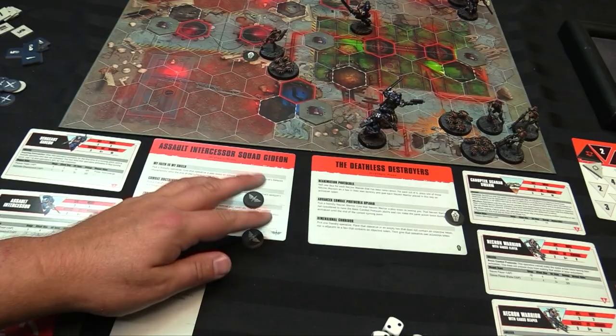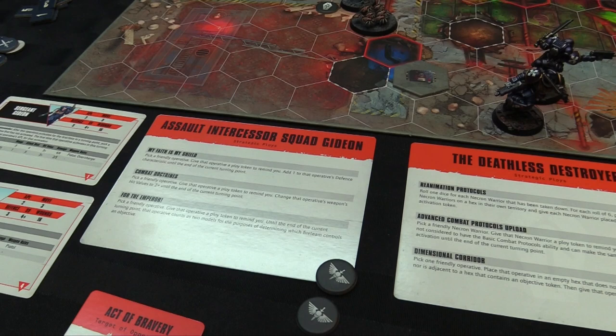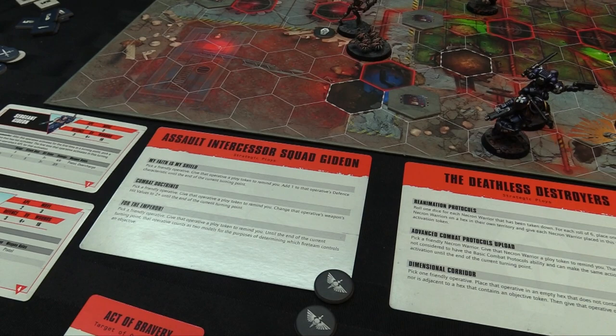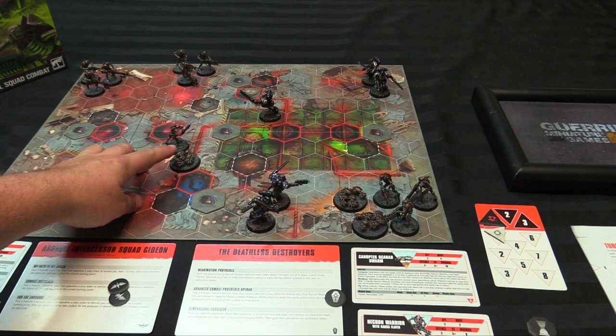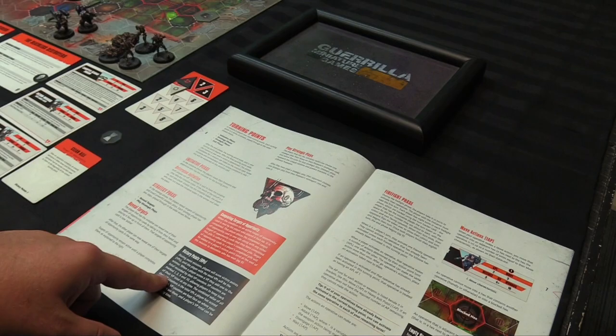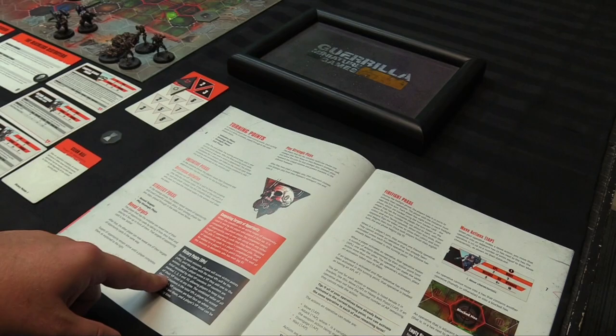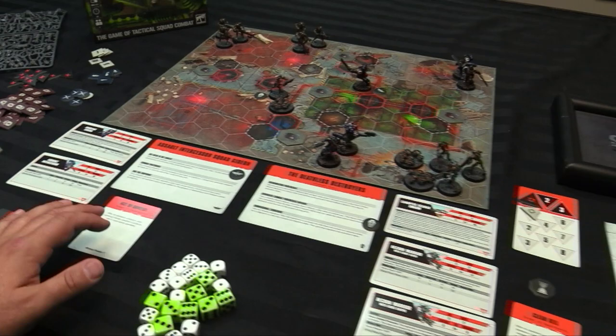Advanced Combat Protocols on one Necron feels good — maybe he can shoot the sergeant twice. For Space Marines, ploys are: 'My Faith Is My Shield' (give an operative a token, add one die to defense characteristic until end of turning point); 'Combat Doctrines' (weapons hit on twos); 'For the Emperor' (pick a friendly operative, give them a token — until end of turning point they count as two models for controlling an objective). Sarge doesn't want to die, so he'll take My Faith Is My Shield for an extra defense die.